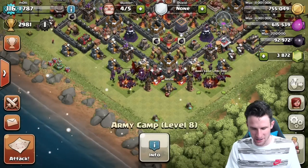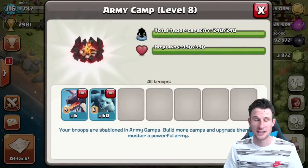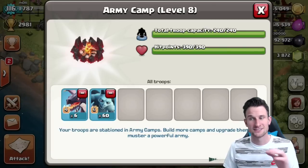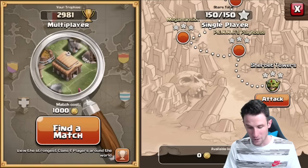We have 120 troop spots each — so 120 spots for minions and 120 spots for dragons. That's six dragons and 60 minions, and they're about to duke it out.